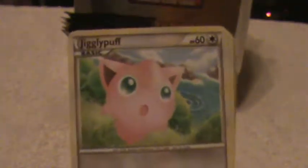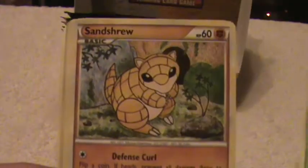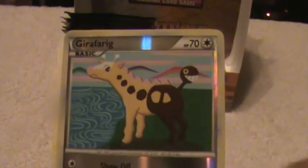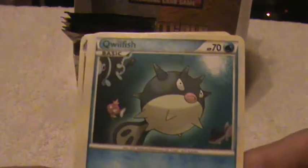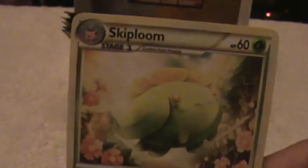Okay, here is a Jigglypuff, Ladyba, Sandshrew, Totodile, Sentret, Girafarig Reverse, Hitmontop, Hollow, Qwilfish, Unown, and a Skiploom.